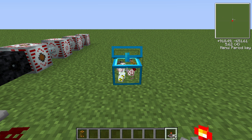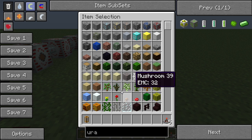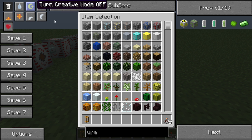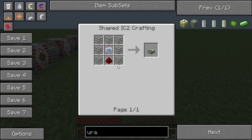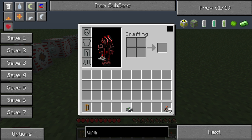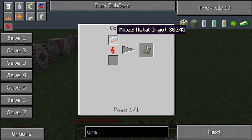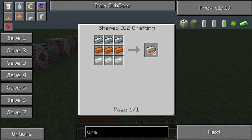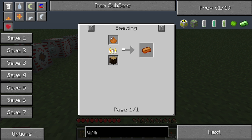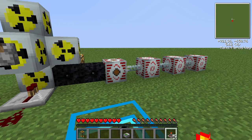I'll show you the recipe for the thermal monitor. You make it with reinforced glass, one redstone, and an advanced circuit. If you made a reactor you know how to make an advanced circuit. Most likely you also know how to make reinforced glass — you compress it, which makes that. If you don't know how to make bronze at this point, you may want to rethink your tech career.